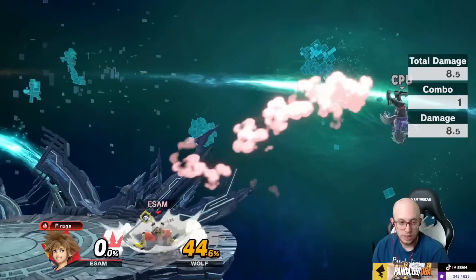This one's the gross one — short hop fire into up air. That's so much damage. Yeah, those are all super good. Why does it do 60? Let me go to Hollow Bastion or something. That's so much damage, that's crazy. Up air, fire, up air — can you do up air, fire, up air? That'd be so sick. Hell yeah, so if I get a falling up air...